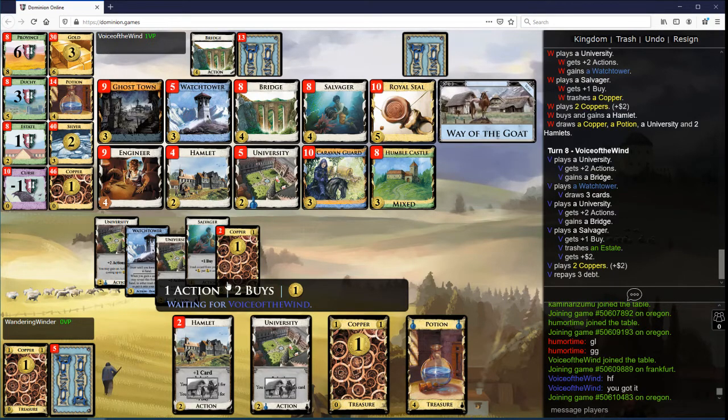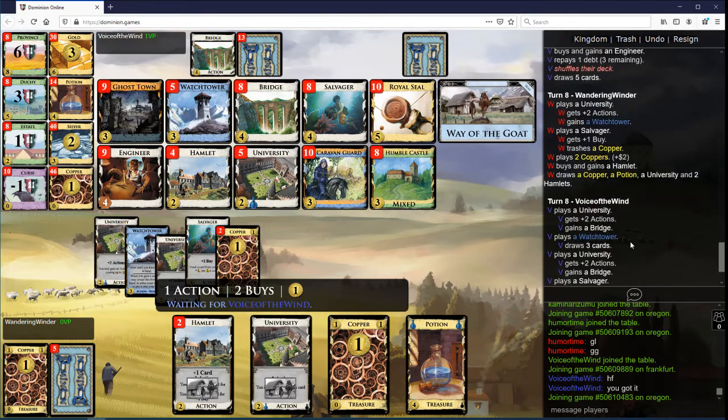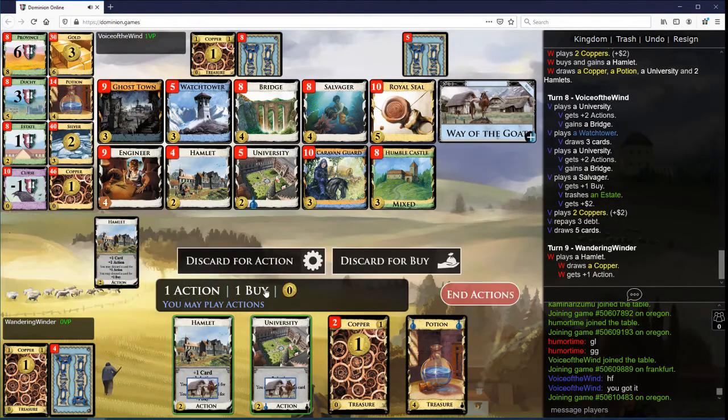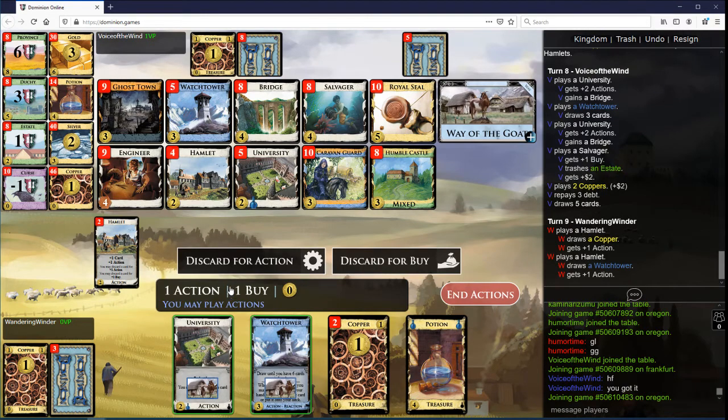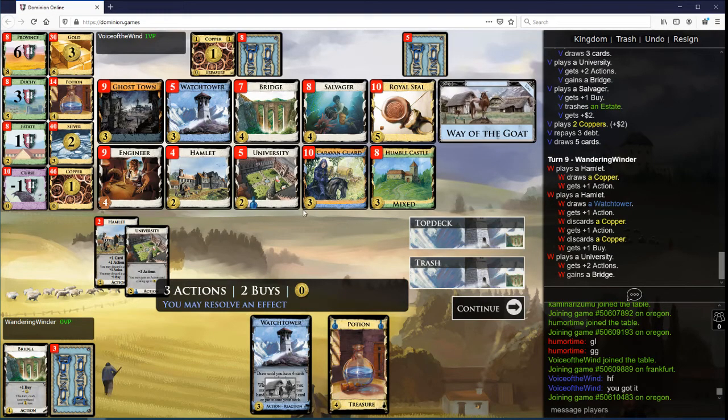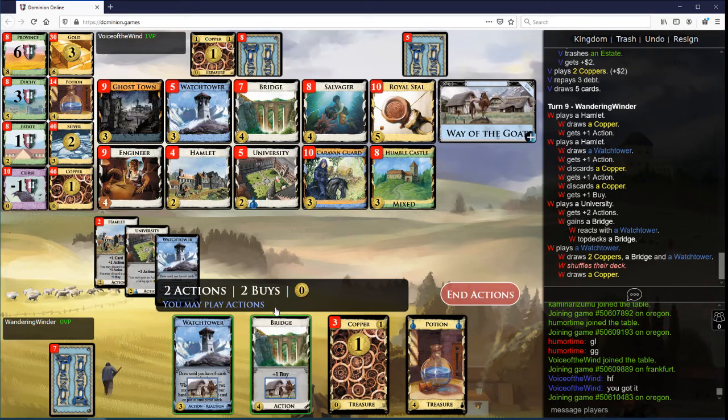You gonna get another Engineer? I'm hoping to draw to one of my Watchtowers here — I have two of them in these five cards, so I'm like 40% to find one. I probably do want to discard... I shouldn't have discarded for buy. We can topdeck some stuff here. There's a third Watchtower down there.